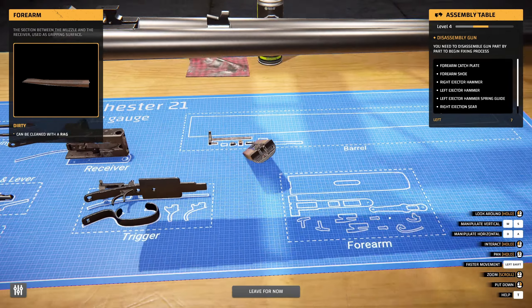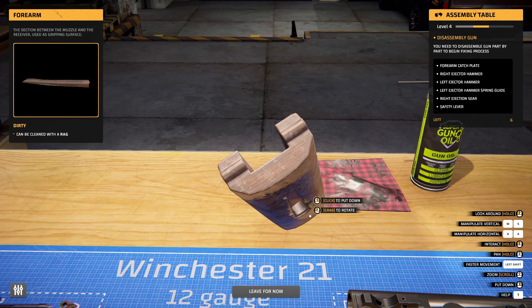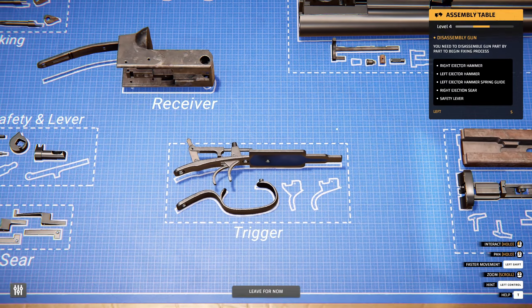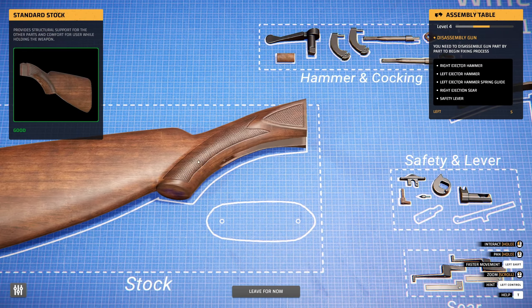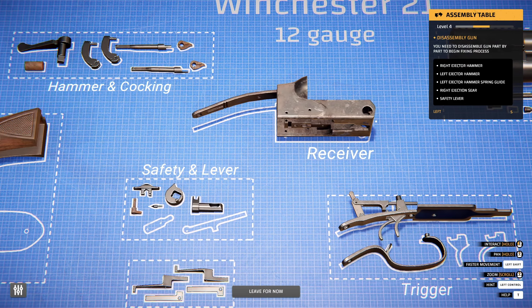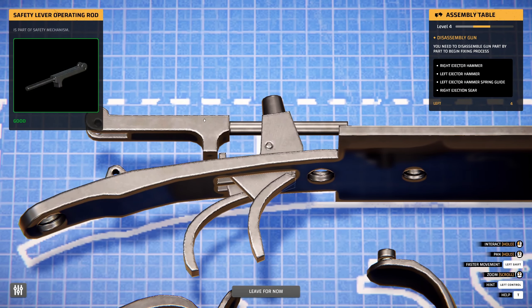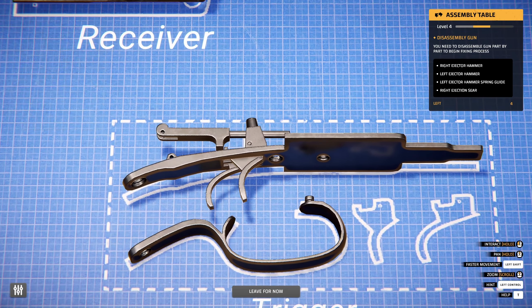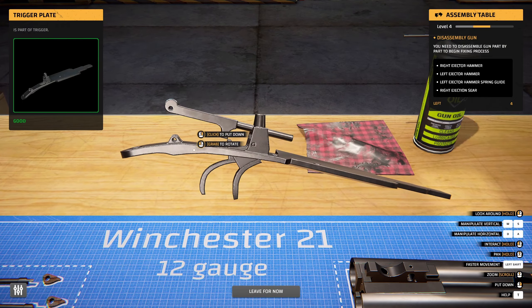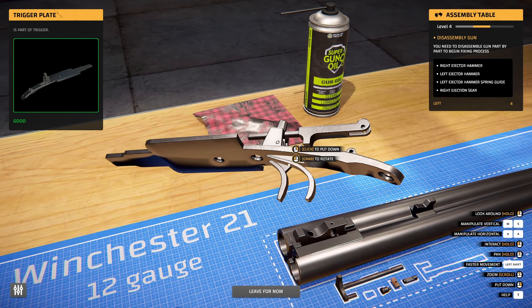Let's pick up this instead and start working on this. Hold this to remove that. Let's take this off - what is that? A forearm. We're working on a forearm here. So we need to get out the right ejector hammer, the safety - all that stuff. Oh here we go. Take out the pins on this. That came off no problem, but we need to get both the triggers out. How does one get the triggers off of this?